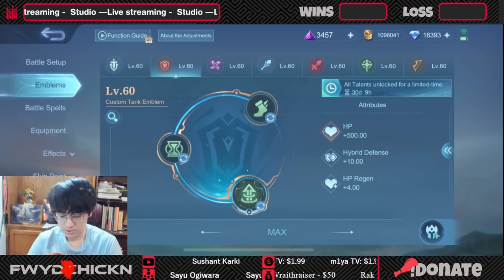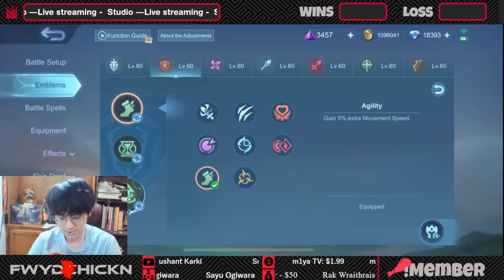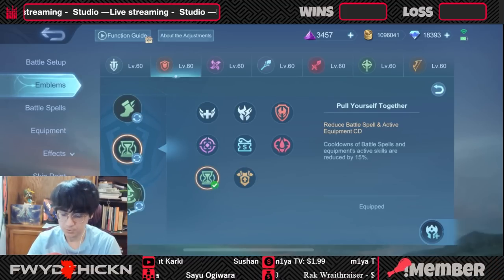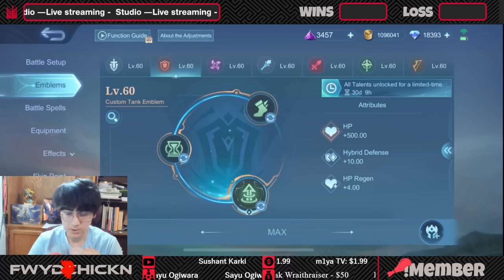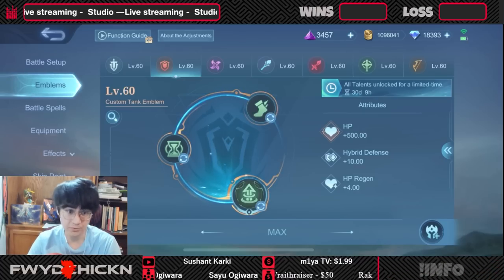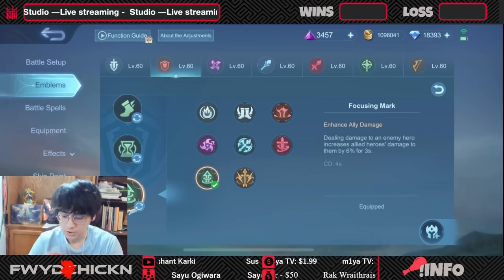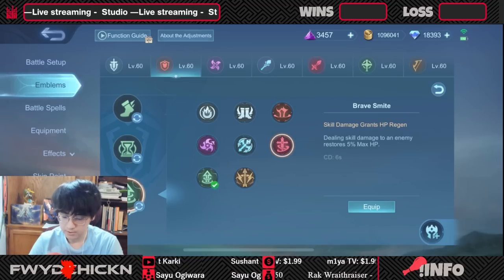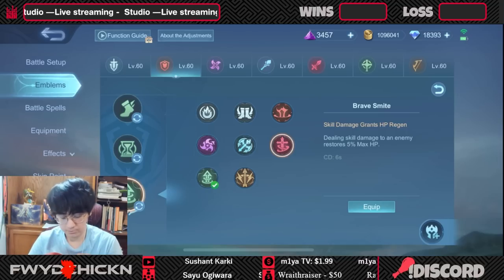You do have the HP option and sustain, but you'll especially need that movement speed to rotate quite fast. This also helps you support your engages faster — spells coming back on cooldown, Flicker alt, Flicker alt, that kind of stuff. You could opt for Brace Might instead of Focusing Mark; it's kind of a preference. Brace Might can really help you sustain in the middle of a fight.